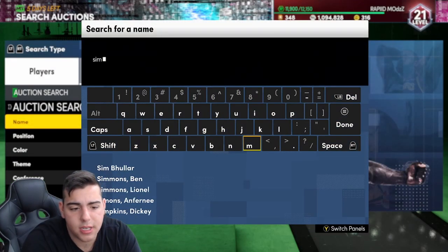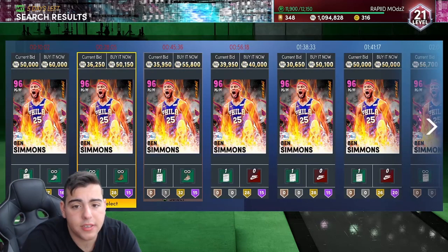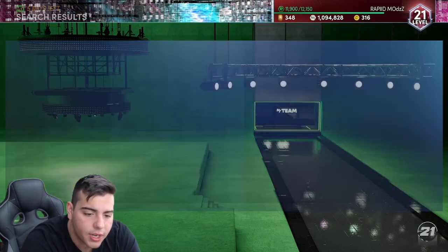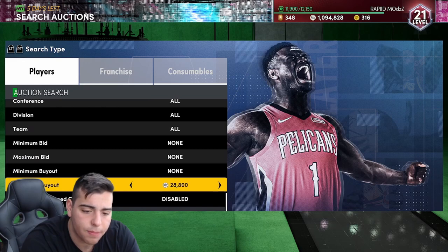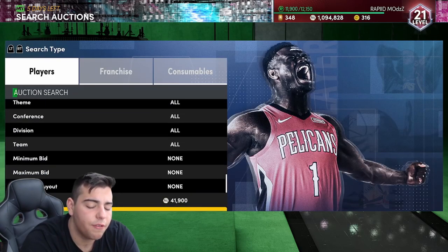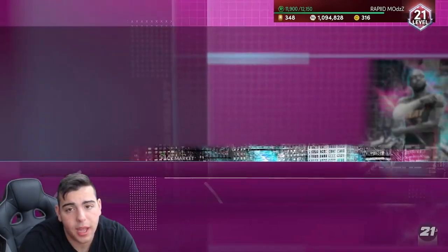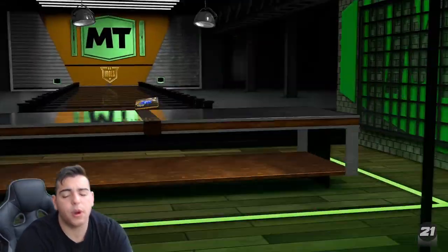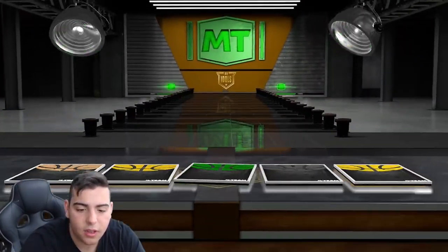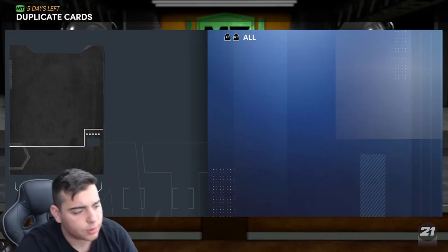Another card is Ben Simmons — this Pink Diamond. It's a very interesting card, a point guard that is quick and has insane defense, very tall. Definitely something you want to pay attention to. Ben Simmons is a very good card — he goes up and down, just another player I believe could go up and down. Since there's not a lot of snipe filters left, you kind of got to go by player. That's all we got for the vid — we're going to end it off with an Idols pack and see if we can pull a Dark Matter. Hope you guys enjoy, stay tuned for more content. Have a good one. Peace.